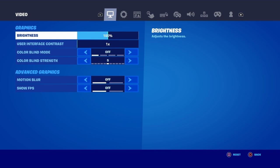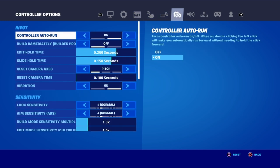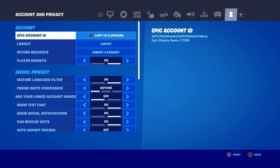Once inside the Settings menu, if you look to the right of Video, Game, Game UI, Touch and Motion, Mouse and Keyboard, Controller options, Audio, Keyboard Controls, and Controller, you'll find the tab over here called Account and Privacy. You want to go over to this tab called Account and Privacy.